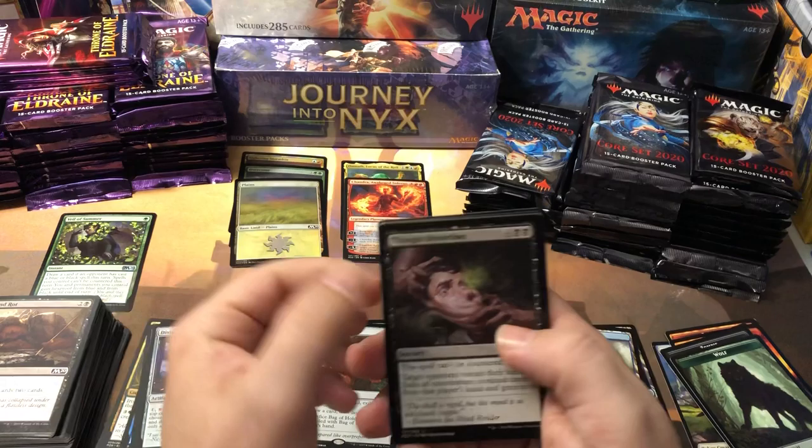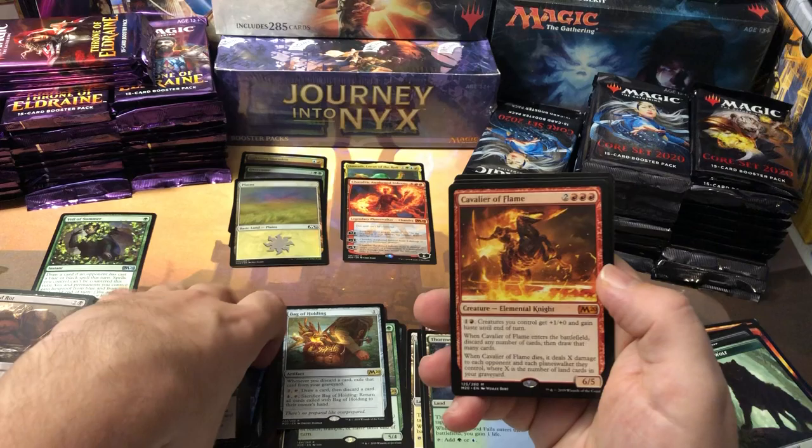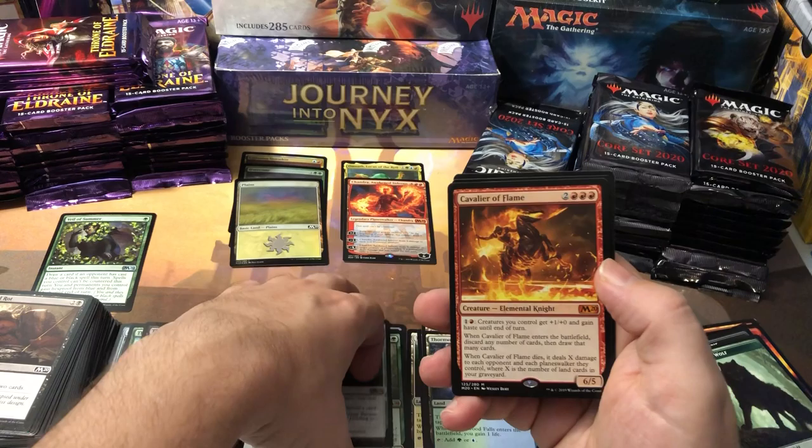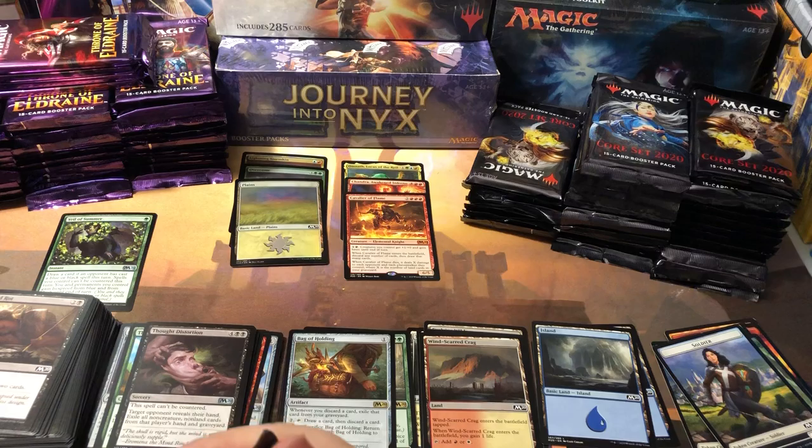A non-foil Lightning Stormkin, Dressing Brontadon, and Cavalier of Flame — nice, another mythic hit, and it's another good one. I think the Cavalier of Flame is the second most valuable of the Cavaliers, with Cavalier of Gales being the most valuable. Can't argue with that — another good money card. It just seems like every time I open a pack of Core 2020, I get something worth something. Quite impressed by this core set.